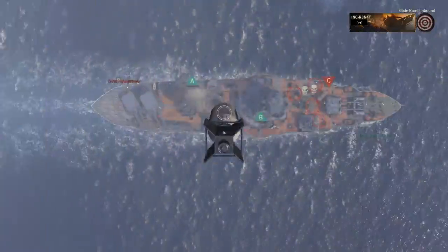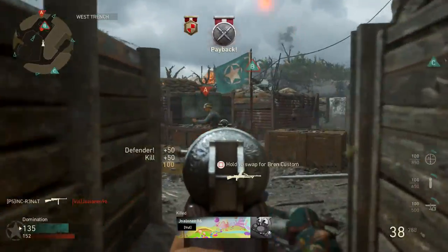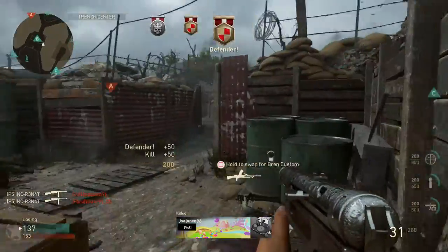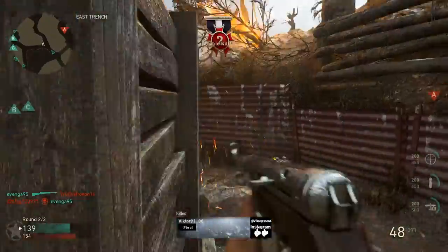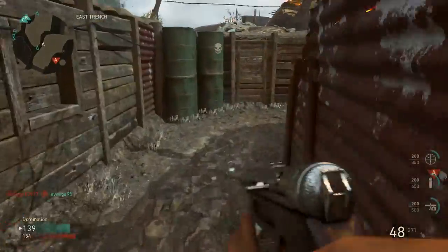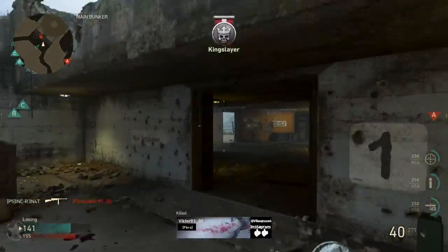Rapid fire is definitely one of the better attachments for submachine guns. The only submachine guns I would not use rapid fire on would be the Thompson and the WAFF, because those guns already have a really, really stupid high rate of fire. So this is my class setup — what I like to run on the MP40.